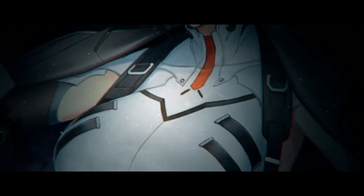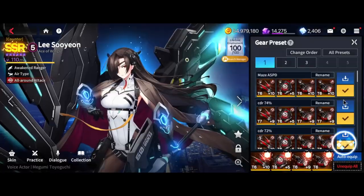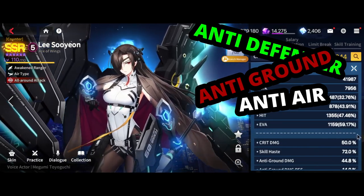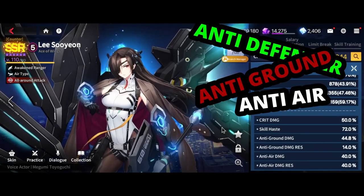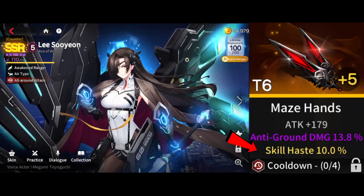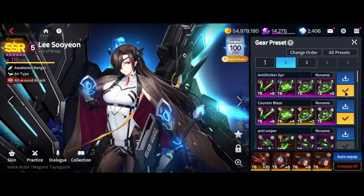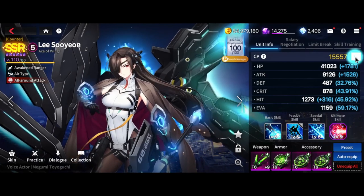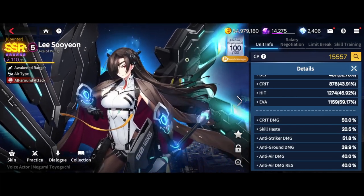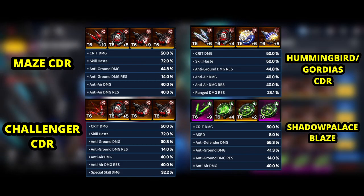Now for gearing Awakened Lee Sooyeon — there are a lot of ways you can choose to build her. In most cases, you want to fit her with what I call Direct Damage substats. These include Anti-Defender or any other role damage, Anti-Ground damage, or Anti-Air damage, depending on who you're targeting specifically. You'll also want Skill Haste — having more will never go wrong. For PvE, you typically want Skill Haste on one substat line and a single Direct Damage substat on the other. During early game when you don't have access to T6 gears, you can prioritize stats through set bonuses. But in mid to late game, set bonuses lose their shine, and having the right substats on gears will yield better results. I'll leave the exact build to your creativity, but if you want a general reference, here are a few sets you can consider.